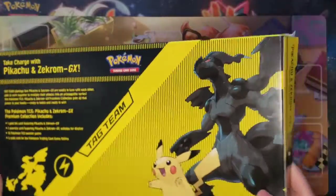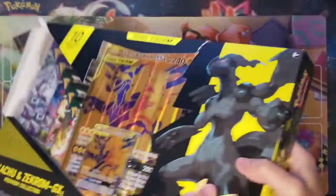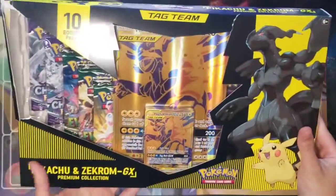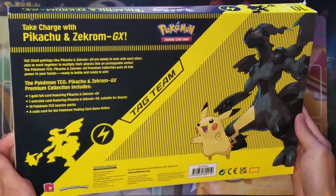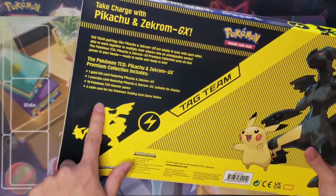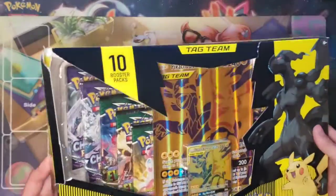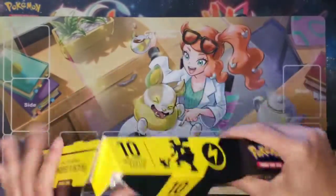Hey guys, welcome back to the Cantina. Today we're gonna be opening a new premium product — one of the boxes that comes with gold cards from the Sun and Moon era, specifically the Pikachu Zekrom tag-team card. It took forever to come out, but it finally came out to the US as a promo. So let's jump right into it.